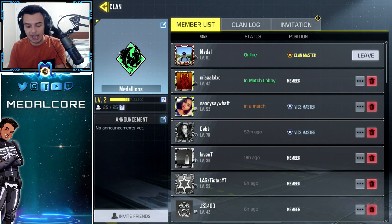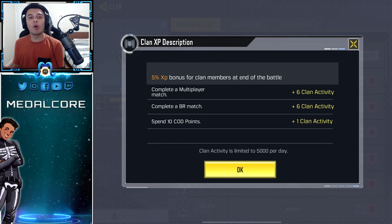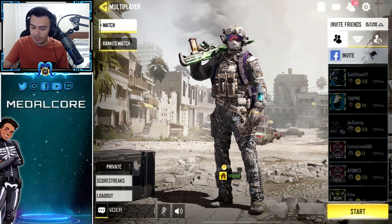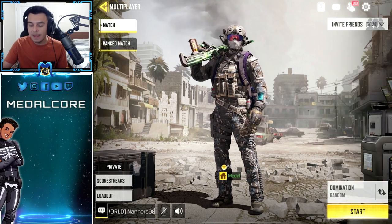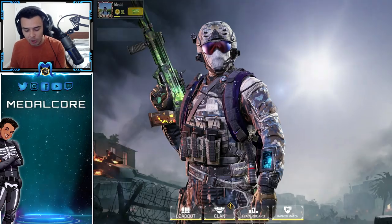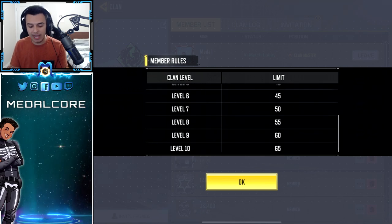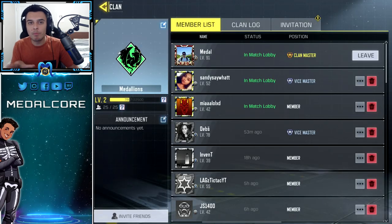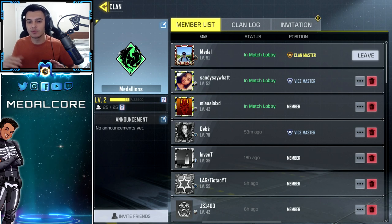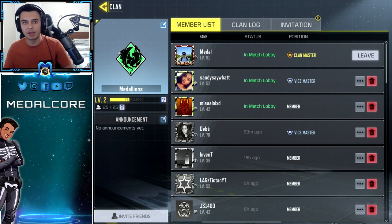One extra tip: join a clan as soon as you can. You get a 5% XP bonus for clan members at the end of each battle, and you earn more XP when playing with clan members on your team. My clan is currently level 2, and clans can go up to level 10 — the higher your clan level, the more perks, rewards, and shared experience you unlock. Playing with friends and specifically clan members is a great way to level up faster.